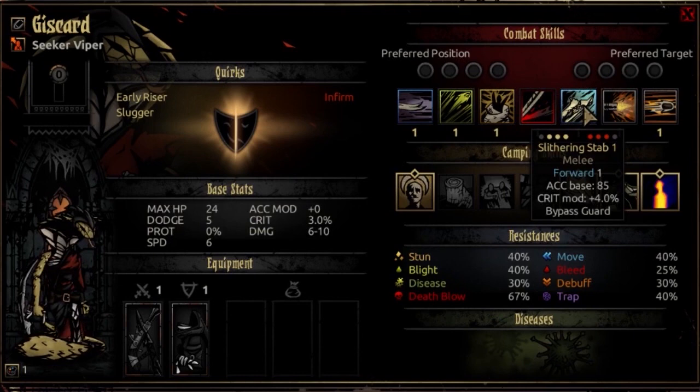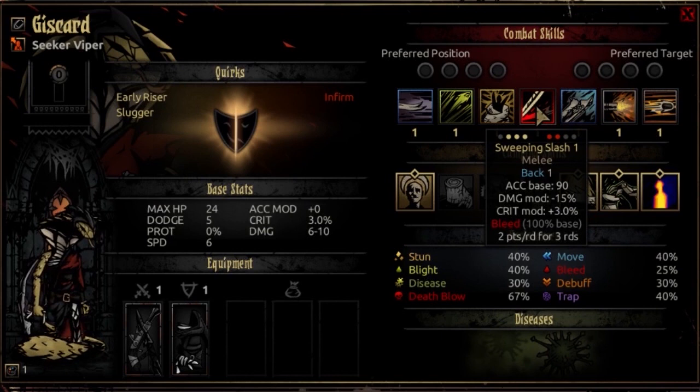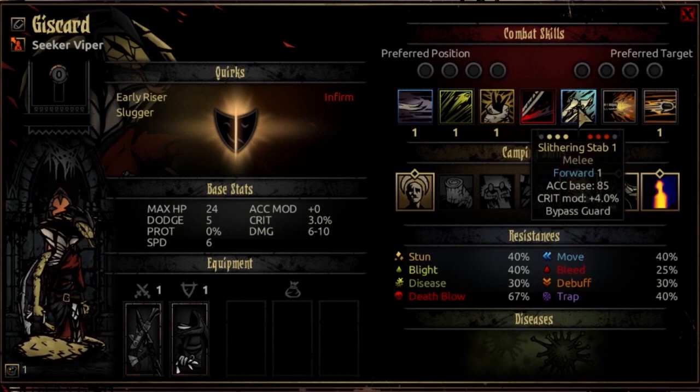There are a lot of weird things she can do and weird ways you can utilize her. Overall, doing 100% damage and bypassing guard is pretty potent — I think that's right up there with Shieldbreaker as far as bypassing guard.